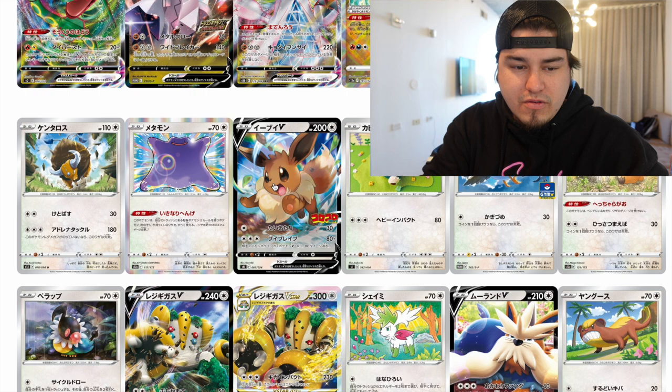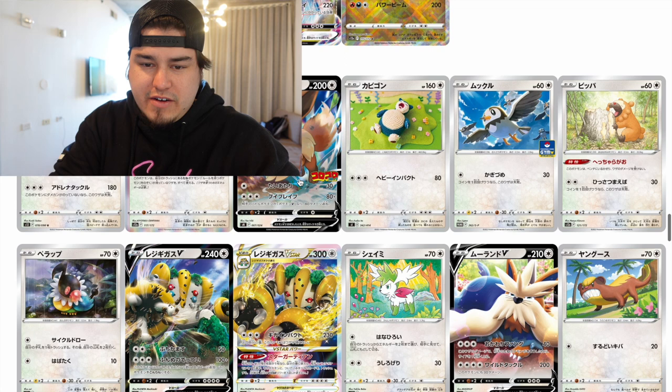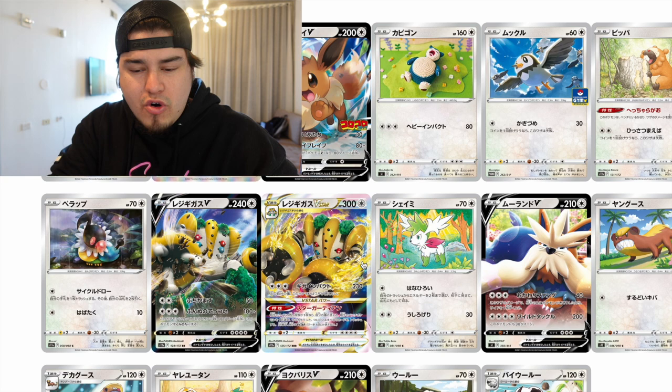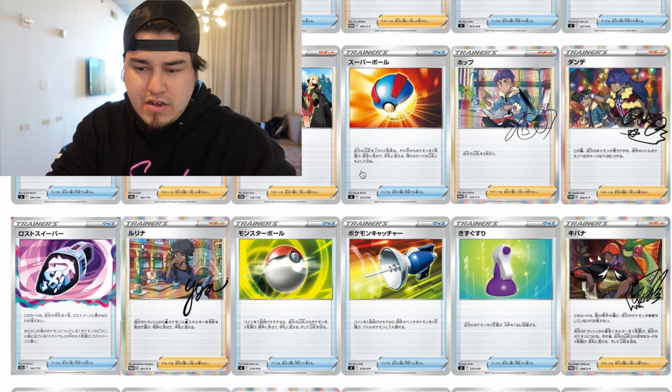Even the commons and uncommons in the main set look really good — this Bidoof over here is pretty cool, this Shaymin is pretty cool. Regigigas — super excited for the Regigigas cards, especially the VSTAR, that looks so good. So many VSTARs: Charizard, Regigigas, so much stuff. This is kind of cool with the writing on the card — maybe like signatures by the artist, so that's pretty beast. Ending off with the two full art trainers down here, both of those are really cool.